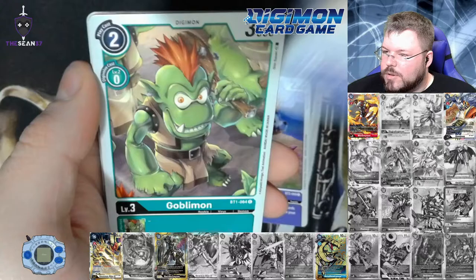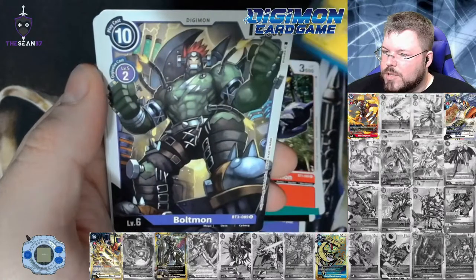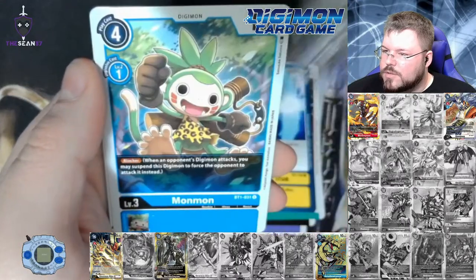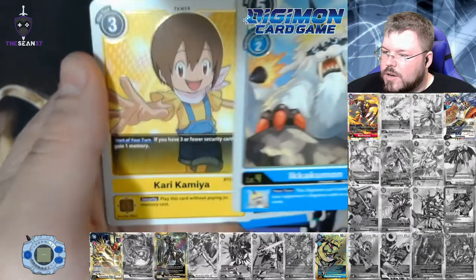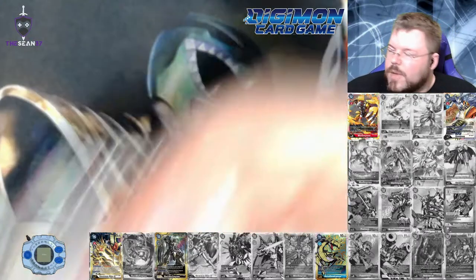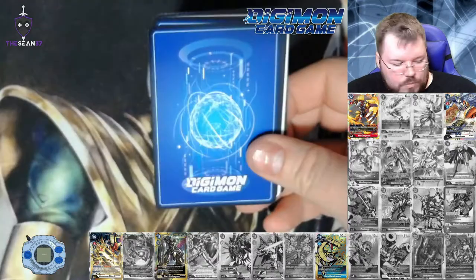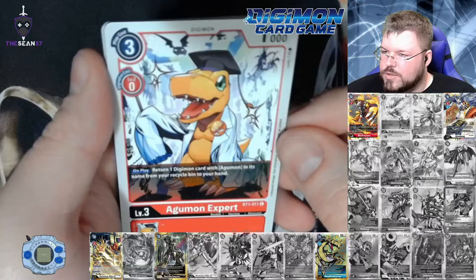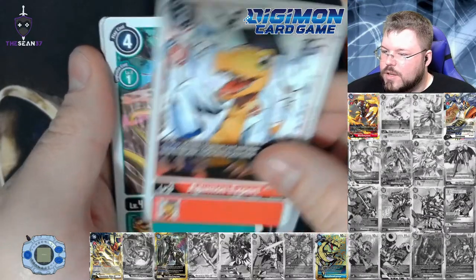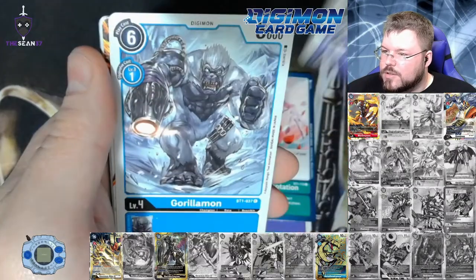Gabumon, Heat Viper, Gobblemon, Toy Agumon, Digitamomon, Monodramon, Blade of the True, Boltmon — is that a Mega? Nice. Monmon, Saber Leomon, Ikakumon as our first rare, and Kari as our second rare. I think I like the 1.0 set better than the 1.5 set because there are more cards from when I watched the show — more representation of that era. They're both really cool, but there's a lot more stuff I remember in this set.